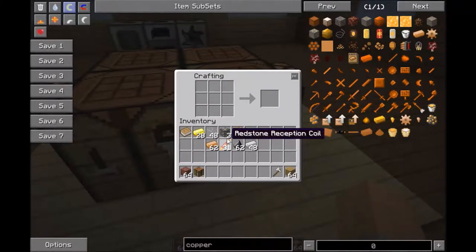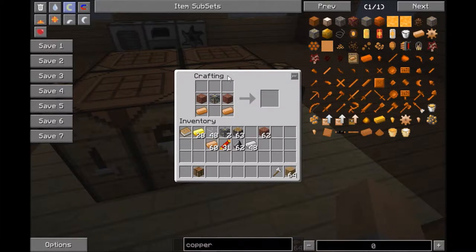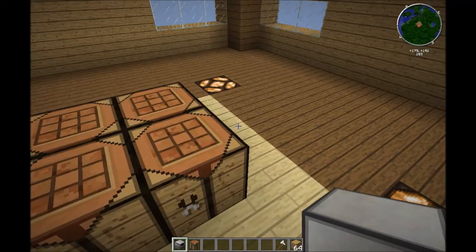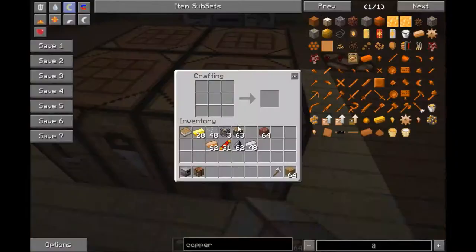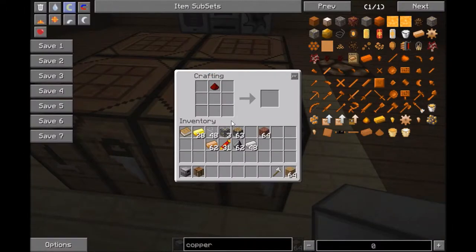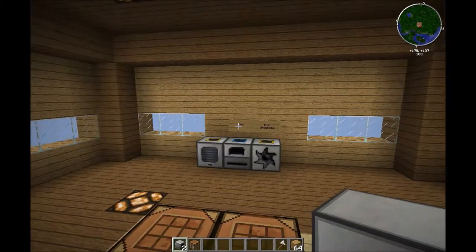Now to do the powered furnace — machine frame again. By the way, you need copper for all of these. You also need bricks, so you need clay to make the powered furnace. Then you place redstone. You need one redstone, machine frame, redstone coil, two copper, and two bricks. That'll make you a powered furnace.